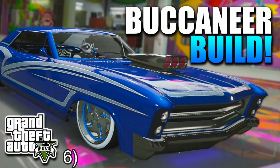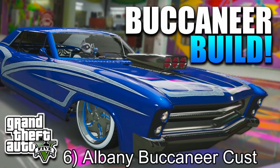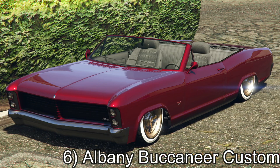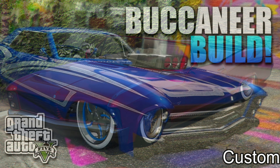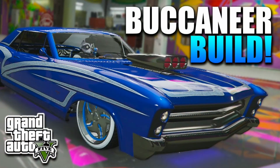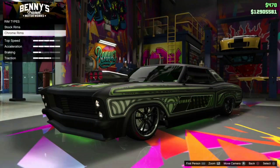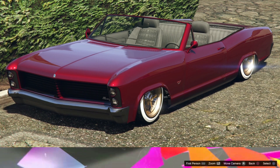Number 6: Albany Buccaneer Custom. The Buccaneer has been a part of the GTA world since it was first seen in GTA San Andreas, then again in Chinatown Wars and GTA 4. GTA Online players can now customize it into one of the best lawriders in the game. With the number of upgrades players can make at Benny's Original Motorworks, this is certainly a lawrider to add to the collection, with plenty of colors and liveries to choose from.